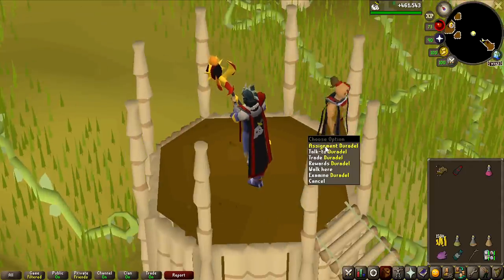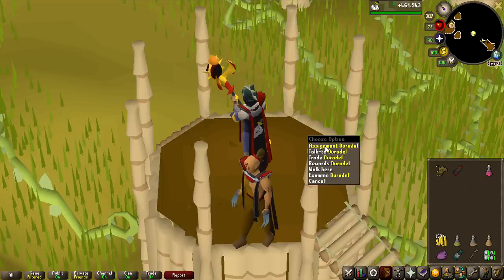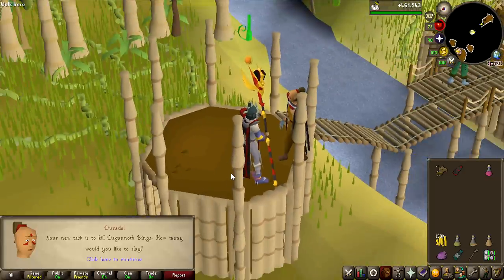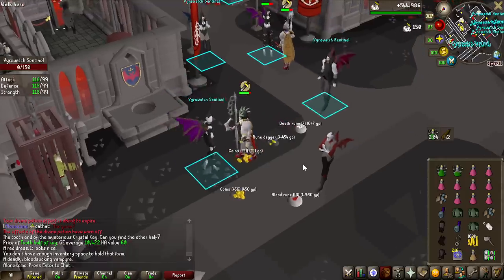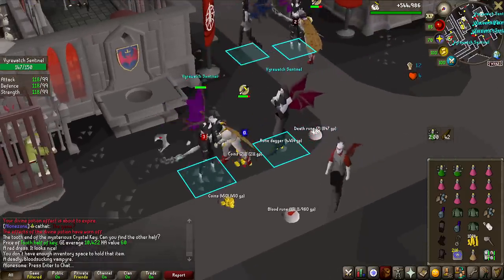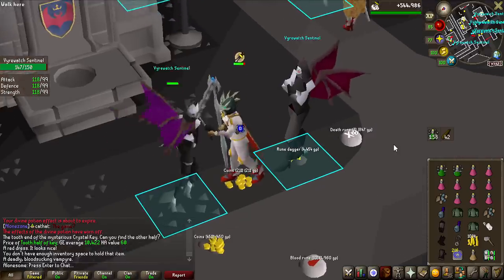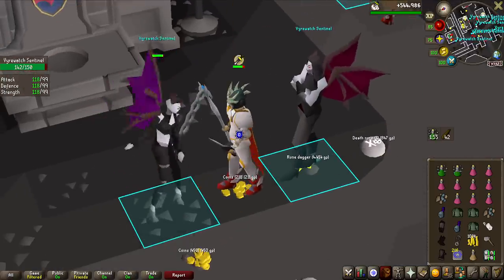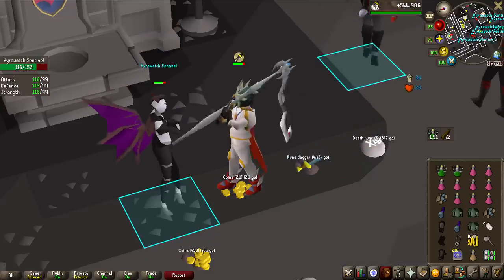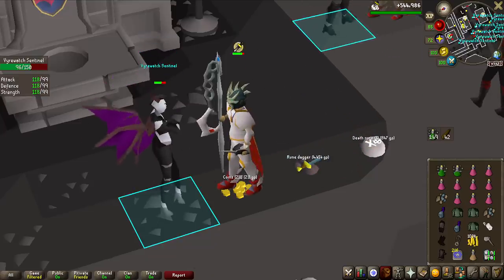The Slayer skill cape gives a 10% chance to get a back-to-back task of what you just had, so there's a 10% chance we save a lot of time. Please can we get the back-to-back? We cannot — Dagannoth Kings, which is a very annoying task. As someone who's been playing with animation smoothing for so long, it feels so weird to be forced to not use it. Just look at the difference — this is with animation smoothing, and now without it: it looks so laggy. I can't play with it because of this bug, and it's still in the game after like two or three days.